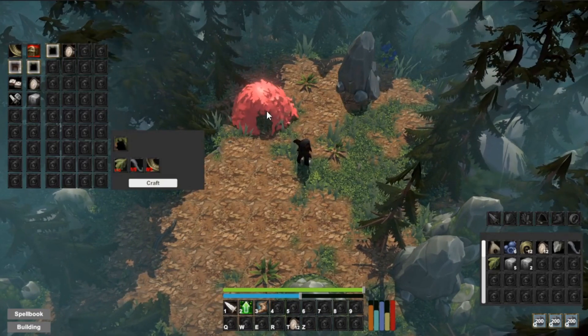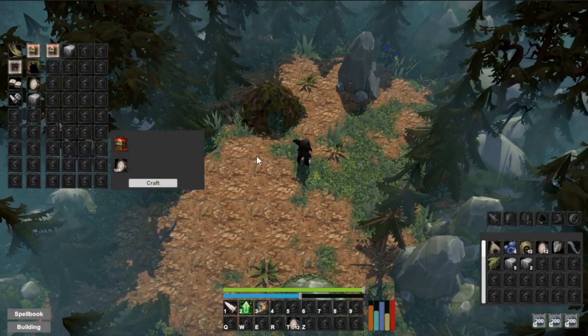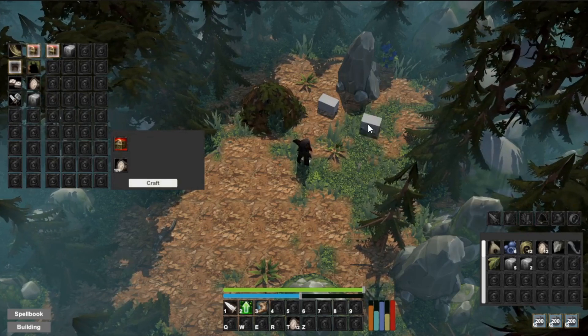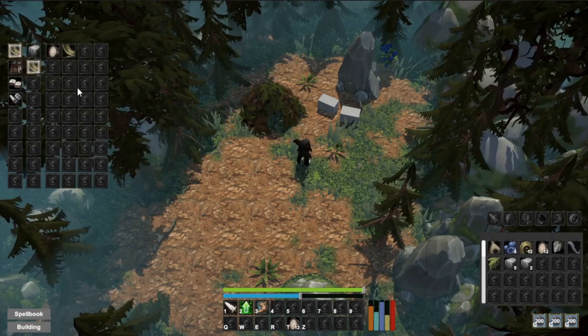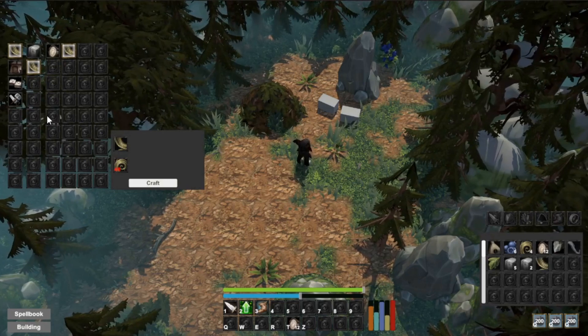Buildings will turn red if there is an obstacle in the way — you can rotate them with the mouse wheel. Of course, building the shelter won't be that fast later on, and you will need to craft tools first to chop trees and break stones. Most current crafting recipes have random resources or are set to super low values for testing purposes.